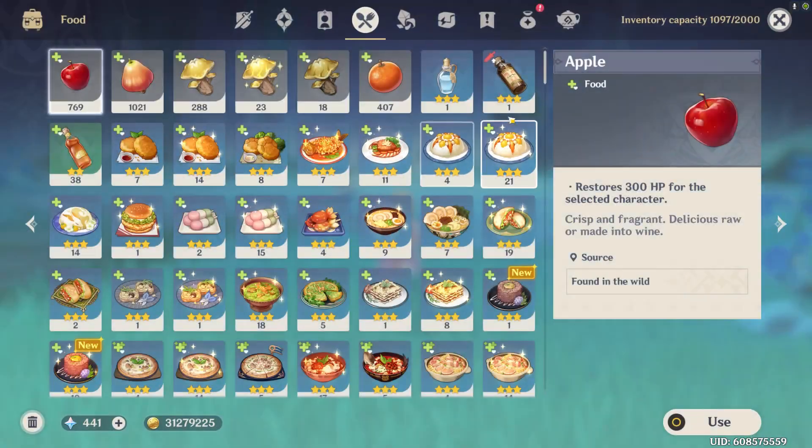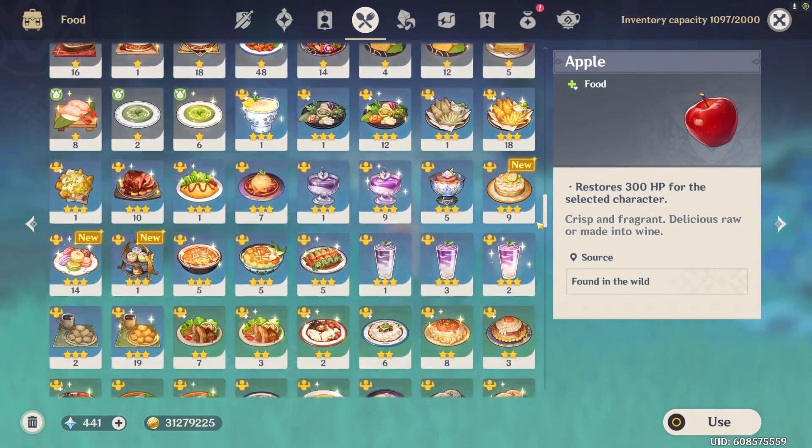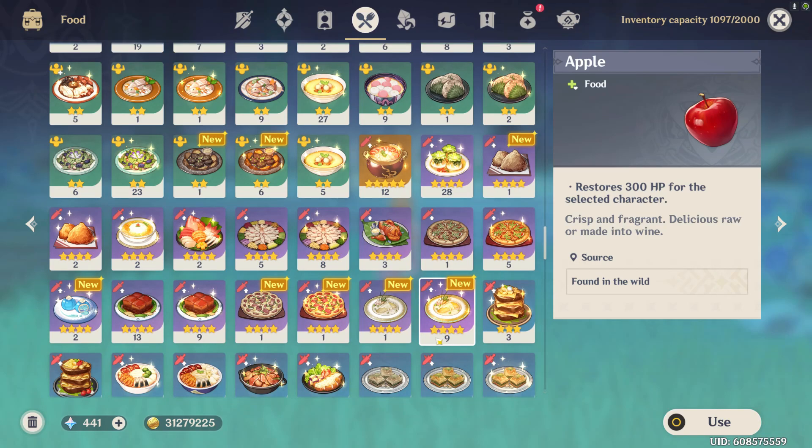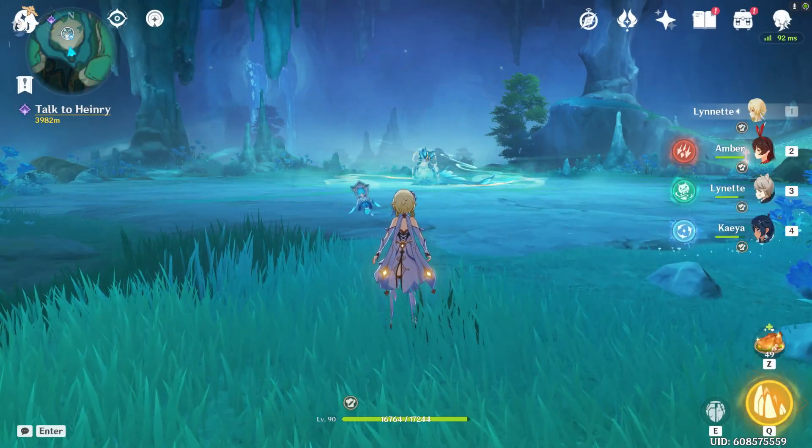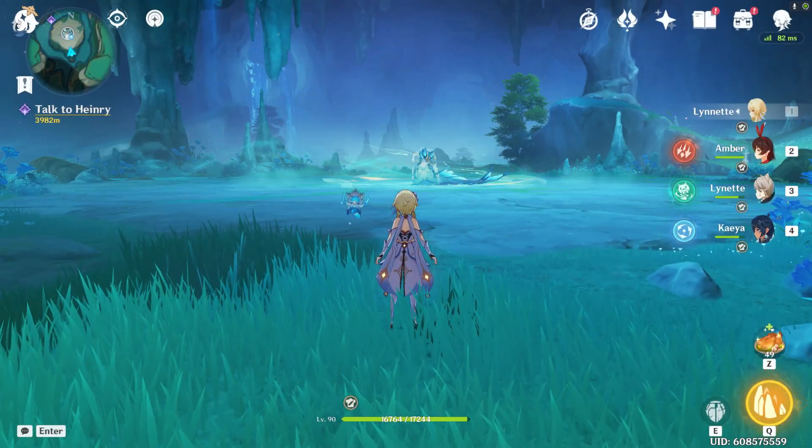Remember, this is overworld, so you also have the chance to eat food. If you're feeling like you're not doing enough damage, go ahead and eat yourself a delicious Chingshot Stir Fry. No one's stopping you — this is your boss fight, this is your world, do whatever you want.